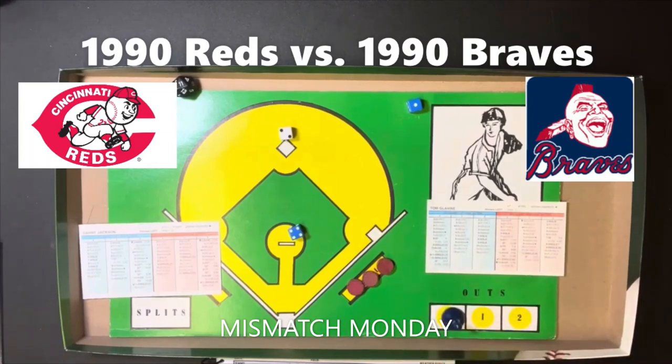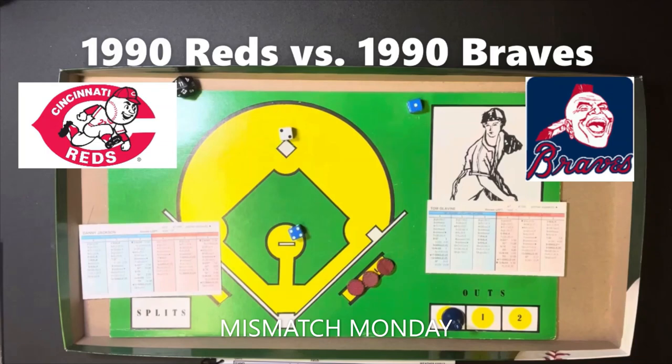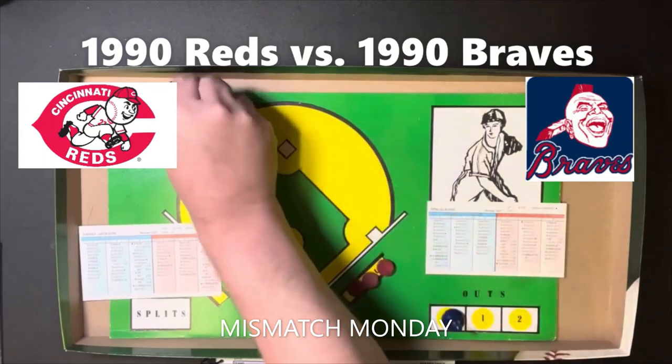The Braves lineup: Lonnie Smith leading off in left field, Jeff Blauser at shortstop, David Justice in right field batting third, Ron Gant in center in the cleanup spot, Jim Presley at first base, Mark Lemke at second base batting sixth, Andres Thomas at third base in the seventh spot, Ernie Witt — who was involved in the X chart result in the top of the first — catching, and Tom Glavin in the ninth spot.